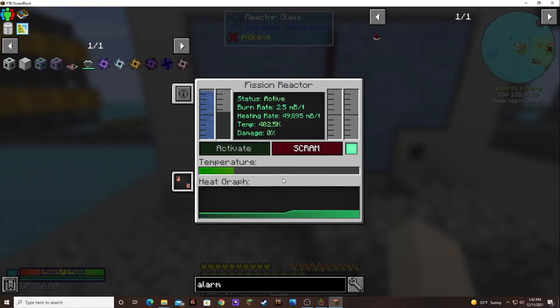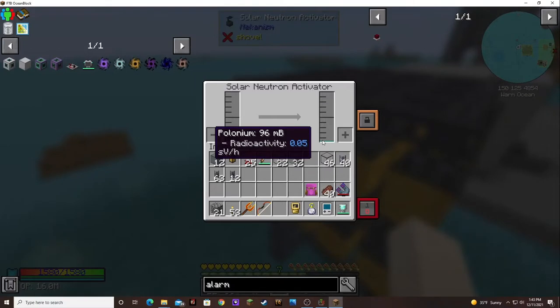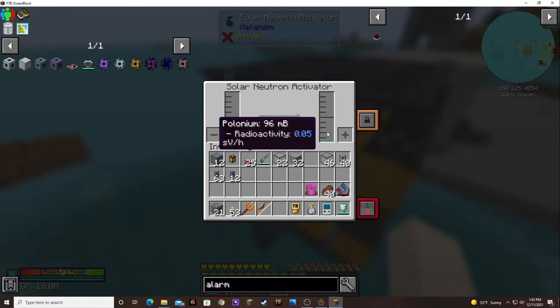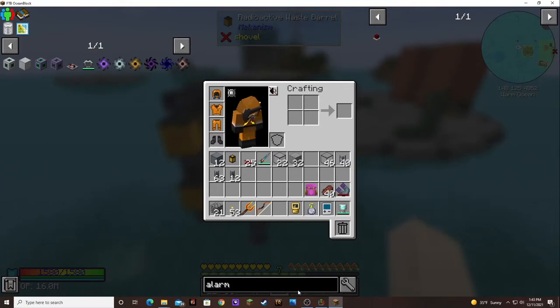Temperature stabilized at 4.02. But look how fast the water is going down. Let's turn it off and see if we produced any waste over here. Yes, we got 96 millibuckets. It takes a thousand millibuckets to make a polonium, and we need to get a way to turn that polonium into something too.